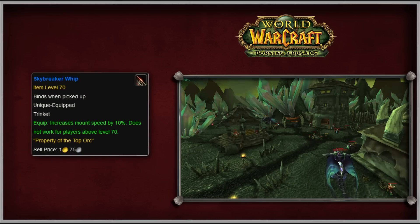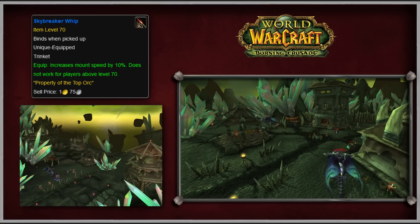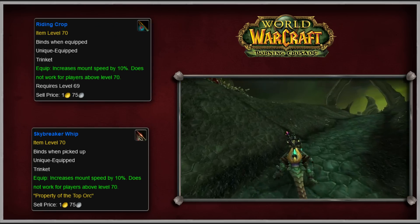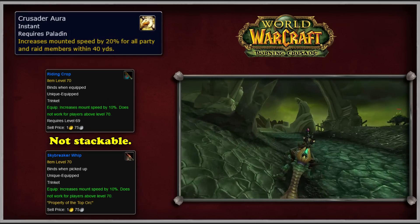The second trinket, called the Skybreaker Whip, can be obtained from the Netherwing Orcs off the south of Shadowmoon Valley. To get this trinket, players have to complete a series of daily quests until they're honored with the Netherwing, then complete the dragon ball race against Captain Skyshatter. The Skybreaker Whip's flavor text reads "Property of the Top Orc," a reference to the movie Top Gun. And of course, these two trinkets do not stack with each other or with spells like the Paladin's Crusader Aura.